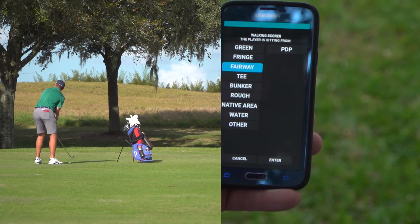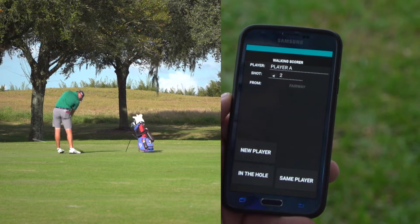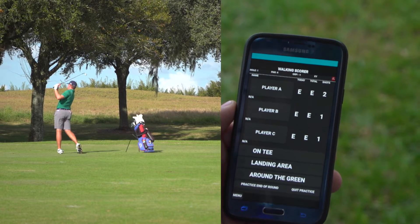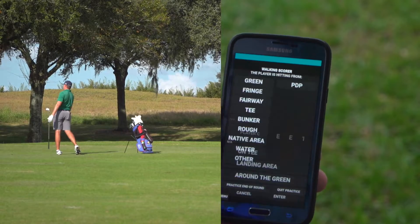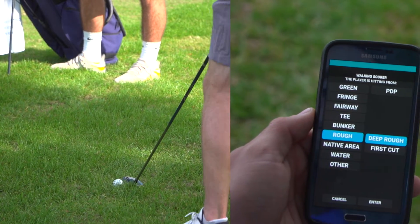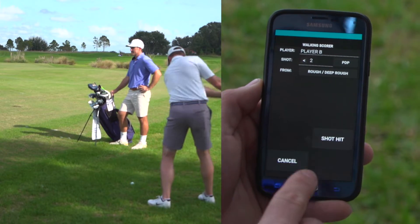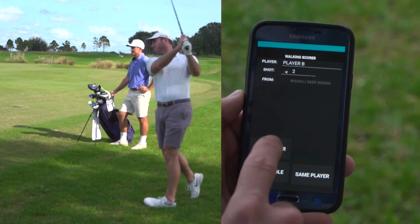Select the fairway, click enter. Player is addressing the ball, shot hit, new player. Player A now has two strokes. Player B is up — he's going to be hitting out of the rough. You can select deep rough or first cut. We'll select deep rough, enter, addressing the ball, shot hit, new player.